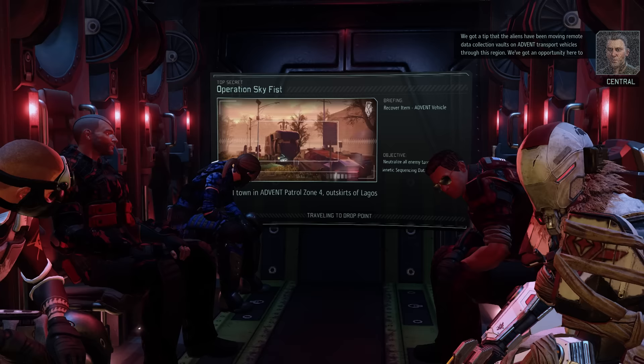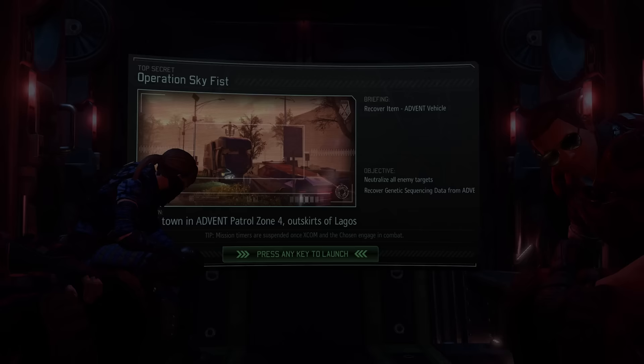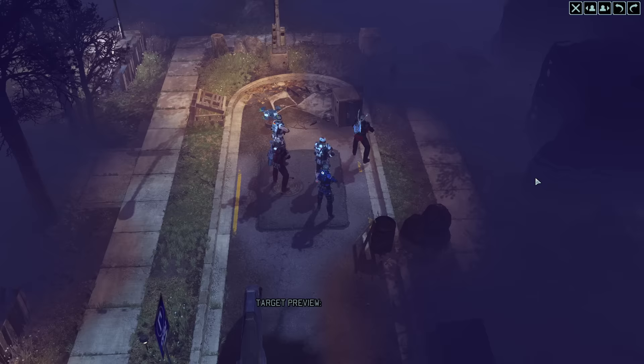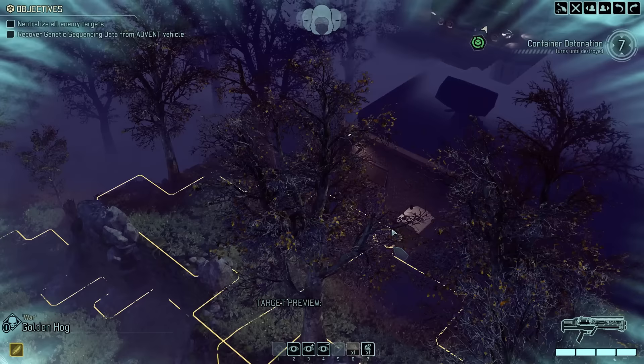Sky Ranger deployed — in position to drop. We've got a tip that the aliens have been moving remote data collection vaults on Advent transport vehicles through this region. We have an opportunity to seize material critical to the alien project — and it's the only way to slow them down. Move in and secure the area, eliminate all hostile contacts and recover the assets. We also learn that self-detonating charges are in place at the target, so we need to move to disarm and extract the package before its contents are destroyed. Right, here we go then as expected with a 7-turn timer.